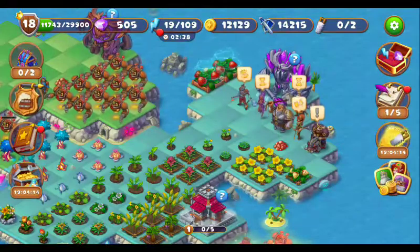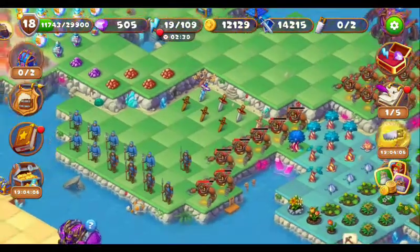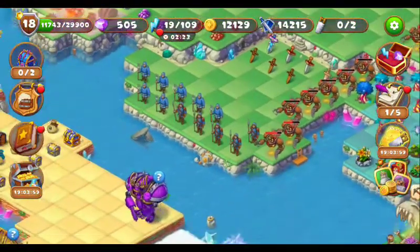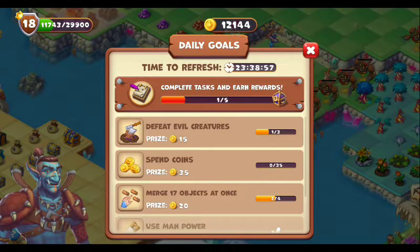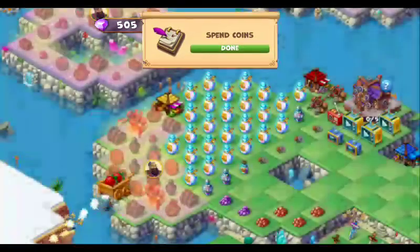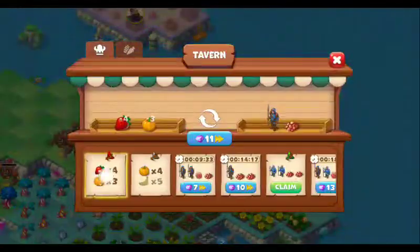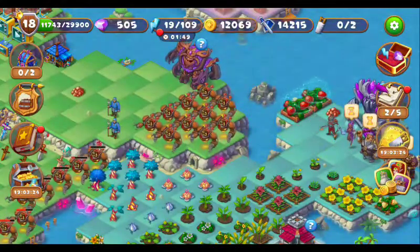Let's claim this reward first. This one is the soldiers, this one is the dust, and this one is the soldiers. I have completed one of the daily tasks, let's claim it. Now I have to spend 35 coins — let's buy some fruits from the local store to complete the daily tasks. Let's buy strawberries since I'm short on them. Collect them and recruit the soldiers.